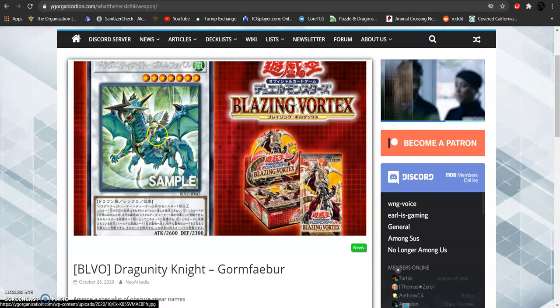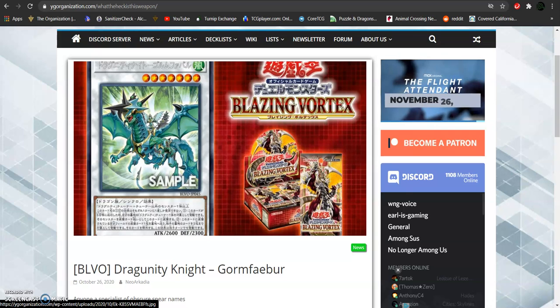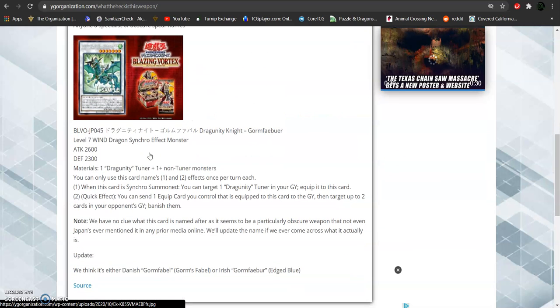This is coming straight out of Blazing Vortex. Blazing Vortex is going to be full of a lot of new wind support cards, a lot of new wind dragon cards. Don't worry, there's another new monster, and I'll be taking the next video to talk about him. Now, let's actually take a look at the new Dragunity card.